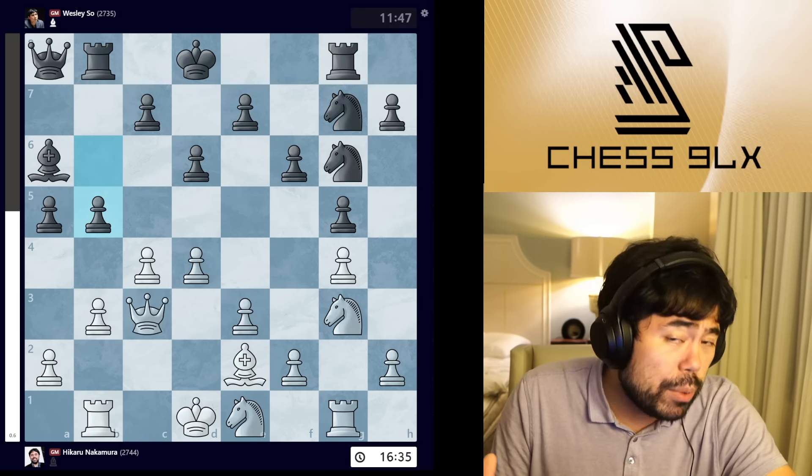Wesley takes the pawn, and now I play rook c1. It's very clear to me that Wesley missed this move — he started thinking for quite a bit. What I think Wesley actually missed is that he probably thought, 'I'll just castle my king out of the center and I'm fine.' But here I can do a temporary queen sack — a Botez Gambit. I sack the queen with queen takes pawn, queen takes bishop on a6, and after queen takes queen, I have bishop takes pawn, checking the king and attacking the queen at the same time.